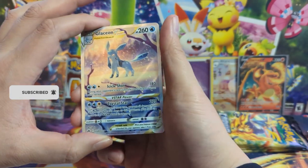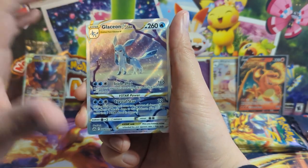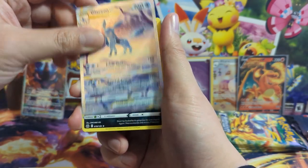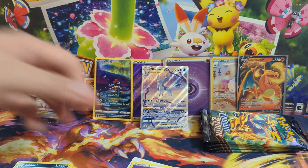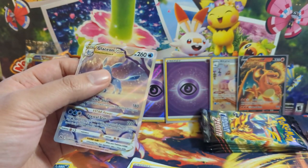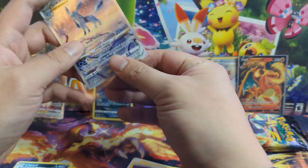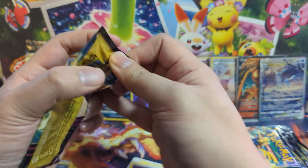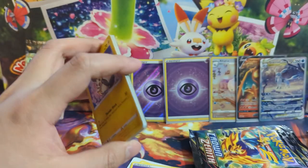There we go, right on cue! There are some Eevee Evolutions alt arts. Not the best alt art evolutions — we're getting to saturation with too many different variants — but I'm happy to pull the Evolutions of course. That is definitely a hit and puts this opening in the right direction. Centering looks good on this one. Ty, if you're interested in getting it graded, just let me know. So we've now got three GG cards, and that energy pack was so weird.